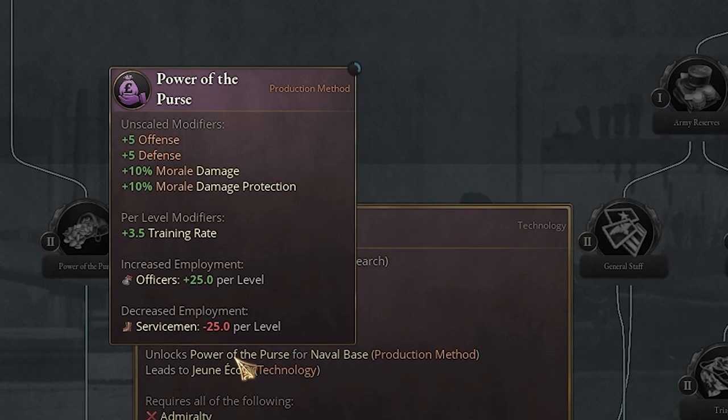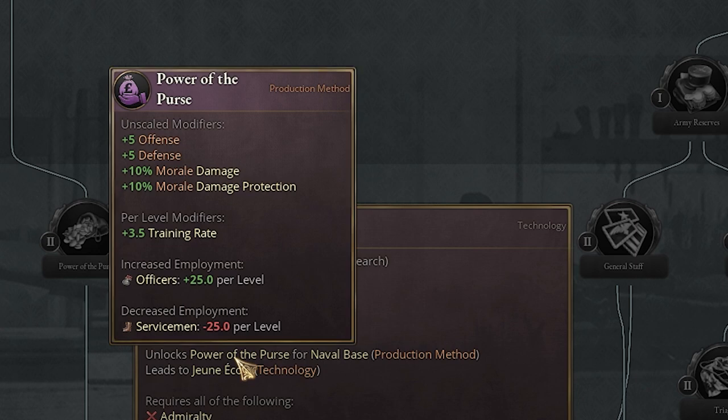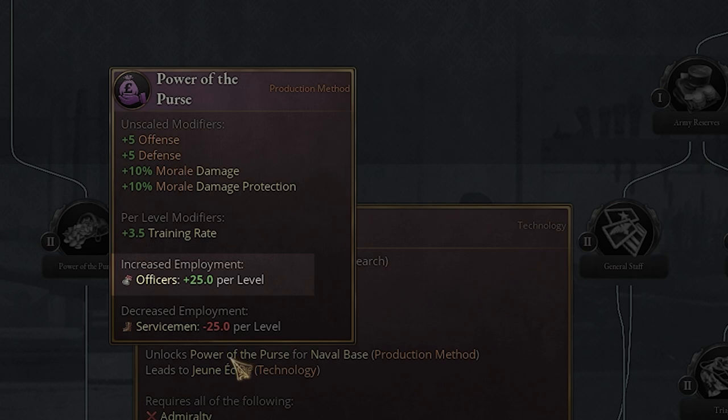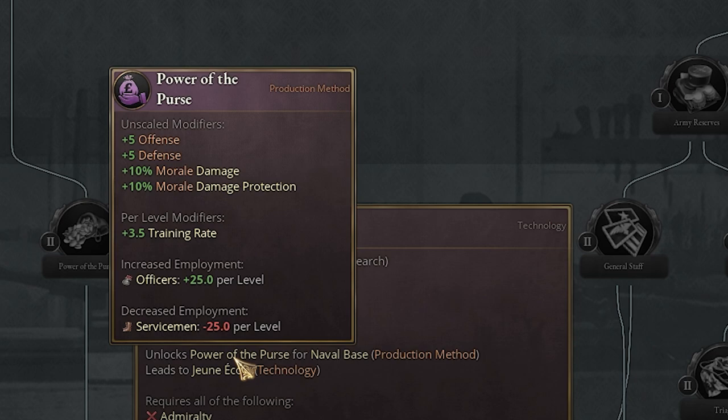What you get here is another production method called Power the Purse, which is really nice. You get plus 5 offense and defense and plus 10% morale damage and morale damage protection, but the really big part is the training rate — the plus 3.5. Getting your navy trained up takes a very long time, so this is great. It will cost a little more money depending on your naval bases, with more officers rather than servicemen, but it's well worth it.